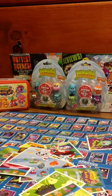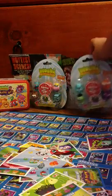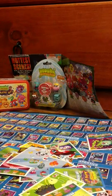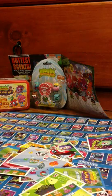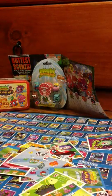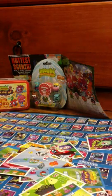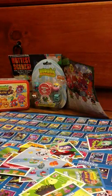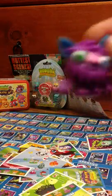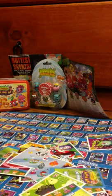Now we'll go on to the two Series 4 Moshling figures. We'll open this one first. Here is the code — I'll give you the first two letters. So this is Grumpy I think, Shambles, Woolly, and Boomer.